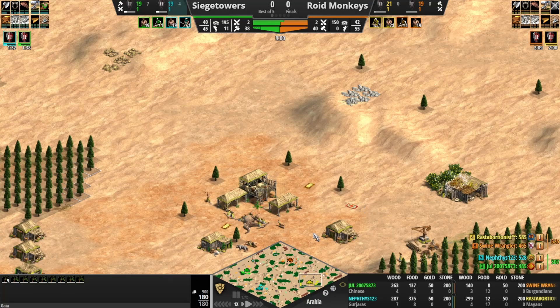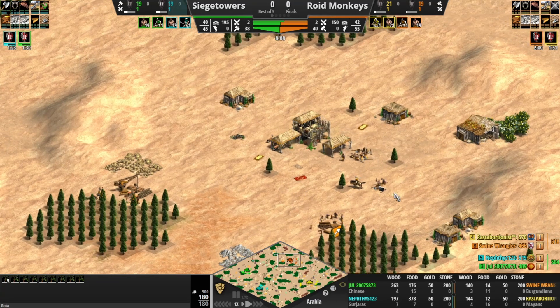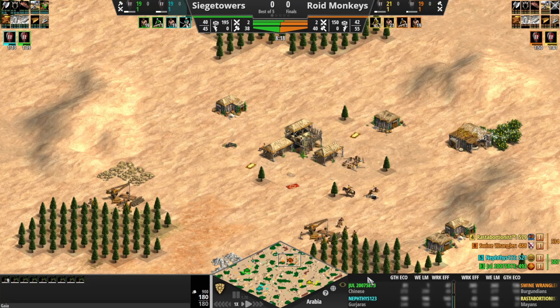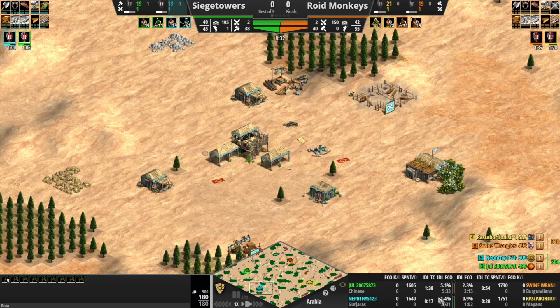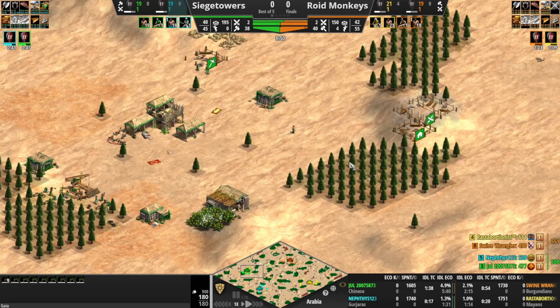We've got up-times here: 22 pop for our Mayans player, 20 pop for our Burgundians player. Looks like they fell behind — my pro subscription expired at the worst possible time. We do have a bit of idle time on the TC there for Burgundians, so he fell a bit behind in vill count. Teal at 20 pop and 20 pop for Chinese as well.